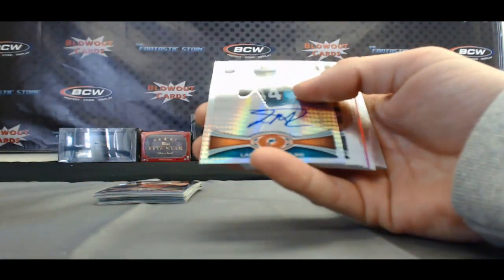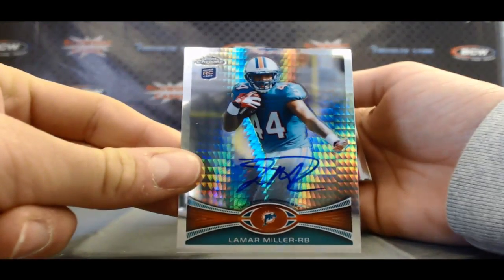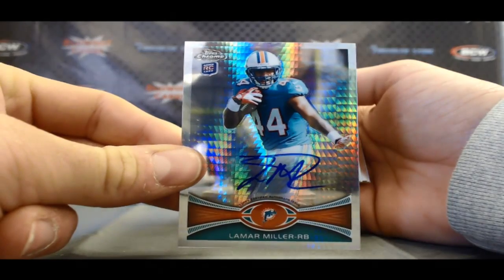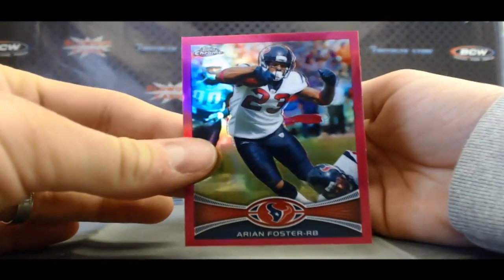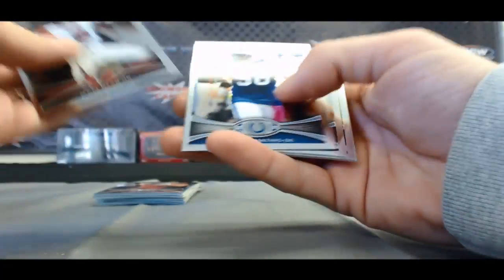Oh nice, prism refractor with ink — Lamar Miller. I think this guy's going to be a beast. Very nice hit right there, that one is 42 of 50. We have a pink refractor Arian Foster, numbered 348 of 399.